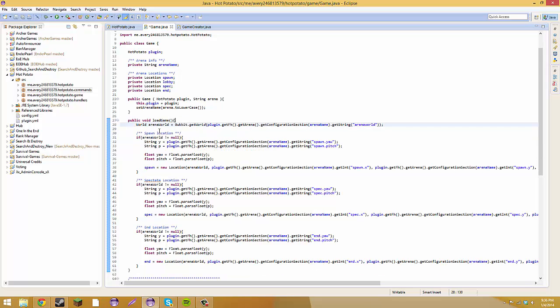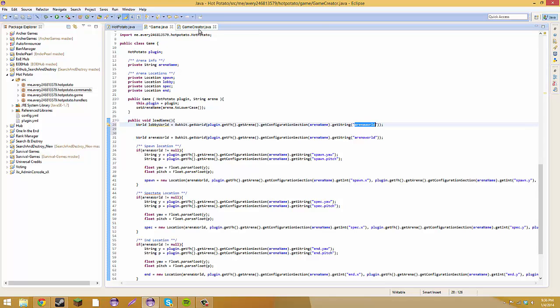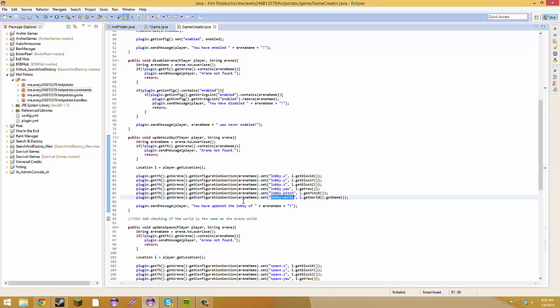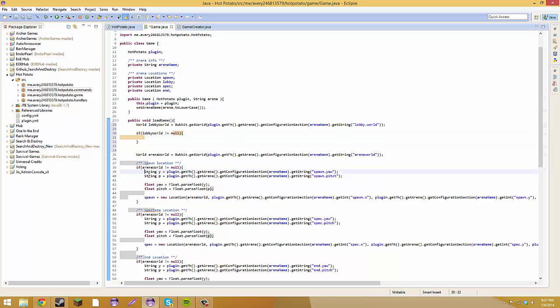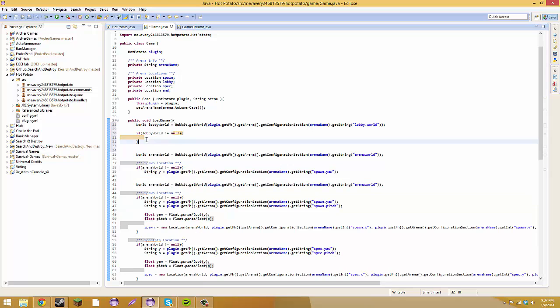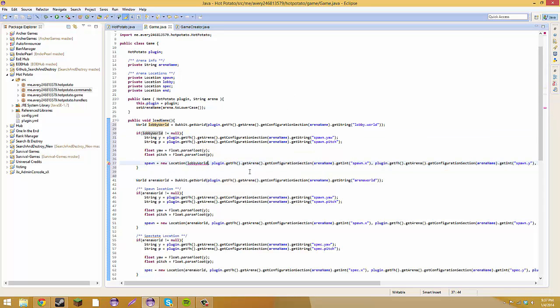So now above this where it says world dot arena, we're going to create a new thing. We're going to create a new world and we're going to do world lobby world equals — then we're going to copy all of this from arena world and paste it — and where it says arena world, we're going to get the lobby world variable in the game creator. Then we're going to do if lobby world is not equal to null, and copy and paste everything from the last spawn that we got, and change it all around.